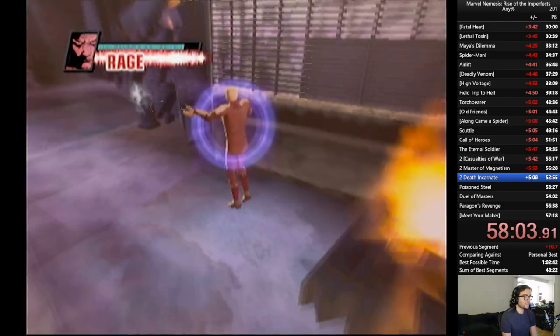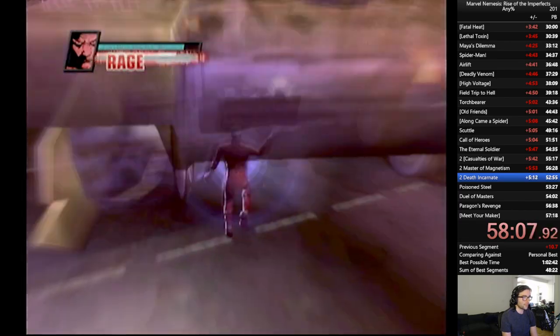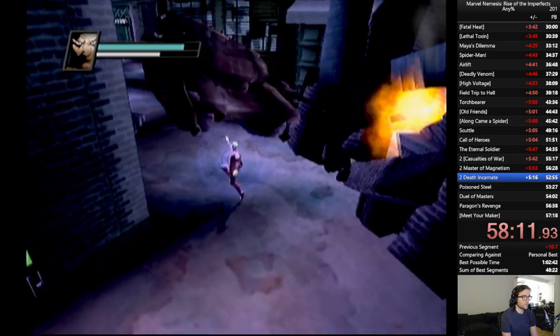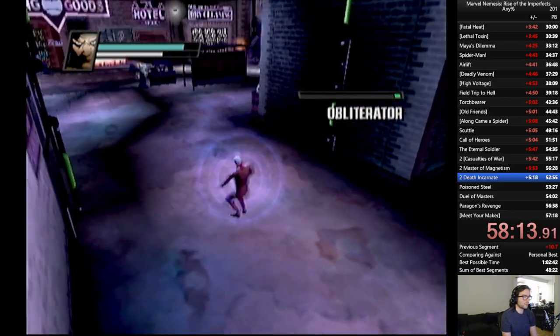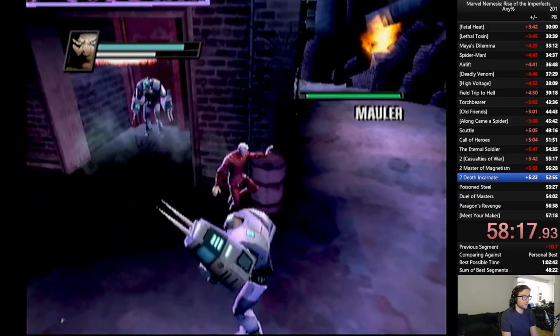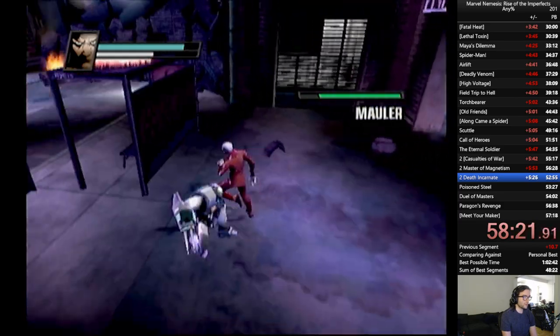If we push this guy into the fire... he does take fire damage, but very, very little. More weak to electric. Anyways, now we get to use the tank that we've been protecting. Hopefully we hit this right — in practice yesterday I didn't. There we go, that's what we want. Just instantly crush them, and then if it doesn't kill them, the explosion does. That was cool.